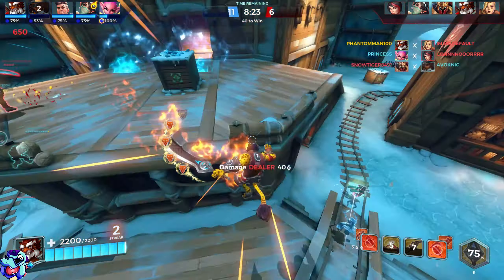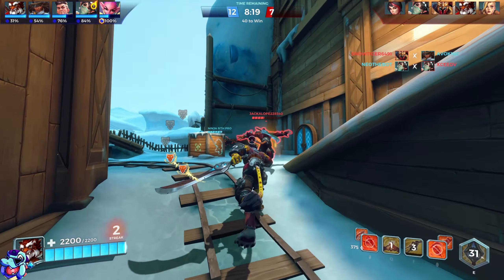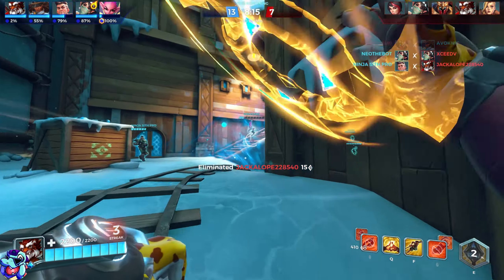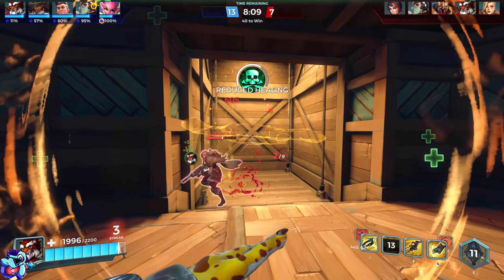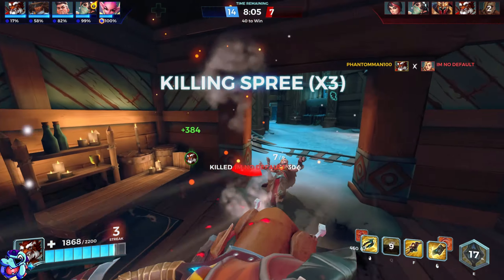So you charge forward with the ult and you have two different attacks — a dashing attack and a spinning one. I think you're immune to crowd control when you're doing that, but I'm not 100% sure, don't quote me on it. I'm most likely wrong. Come here — you're slippery, but not slippery enough.